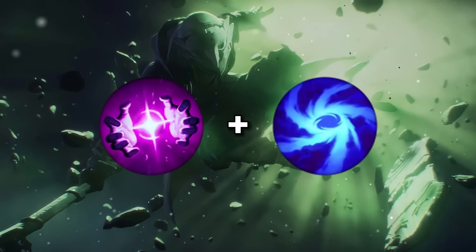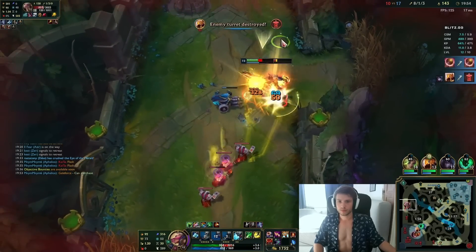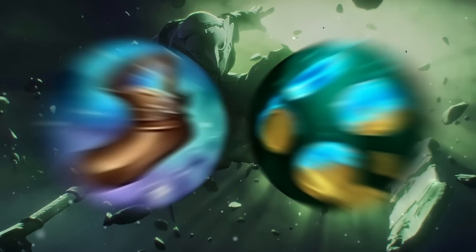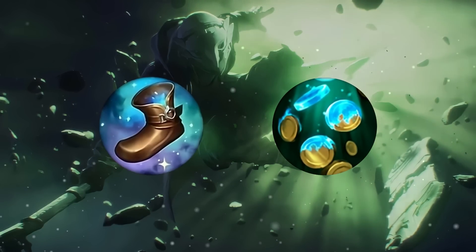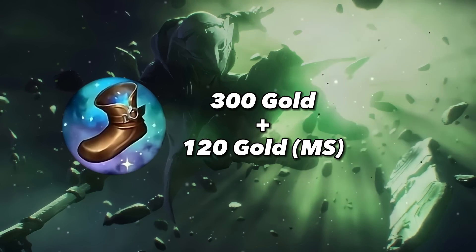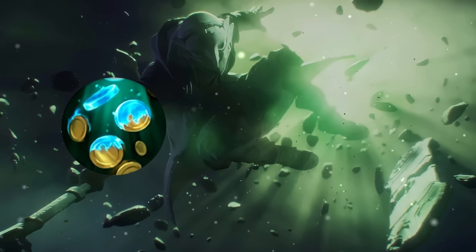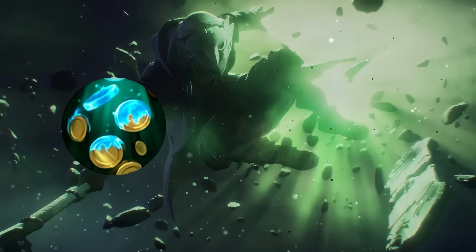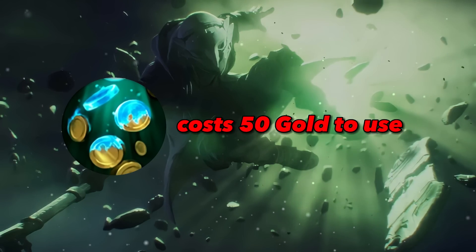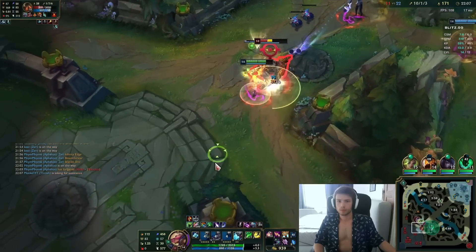Let's get into the more controversial part of this video — the secondary rune choice. When I first started playing with this rune page, I thought I wouldn't be able to manage playing without Futures Market, but after adapting my playstyle and being a bit more aware of my gold generation and recalls, I can confidently say that missing Futures Market is not an actual problem. League of Legends is a numbers game, so let's compare the gold value the Inspiration Tree provides versus the Sorcery Tree. Magical Footwear is worth 300 gold plus 120 extra gold from the 10 bonus movement speed. The value of Futures Market is difficult to quantify, but it comes with the drawback of losing 50 gold if you use it, and with more efficient recalls and planning, it is not an essential rune.